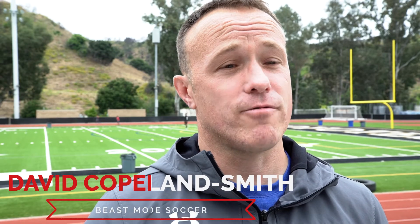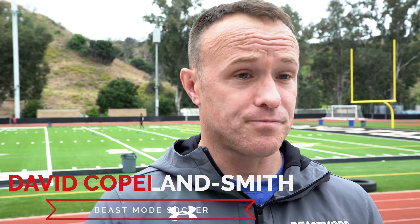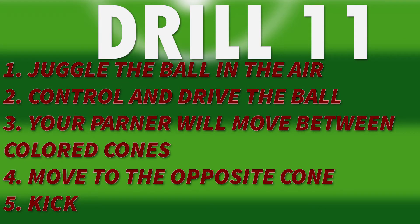So you want to play like Megan Rapinoe? For this drill, all you need is a buddy, a ball, and four cones — two of the cones have to be different colors. What Megan's really good at is driving at players, faking, and either crossing or shooting. This drill is going to focus on her finishing.